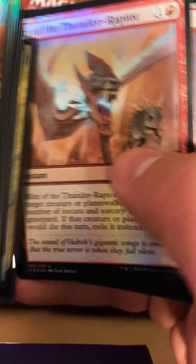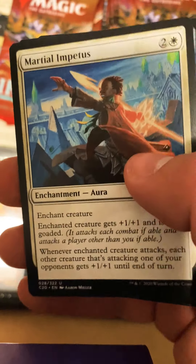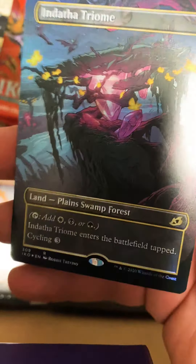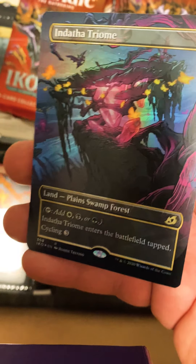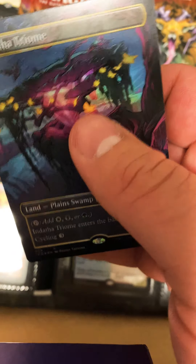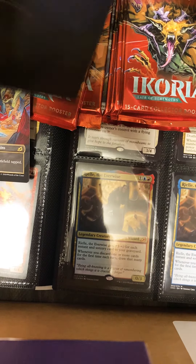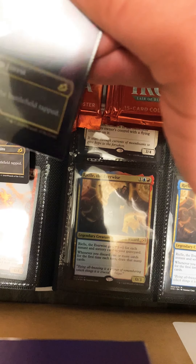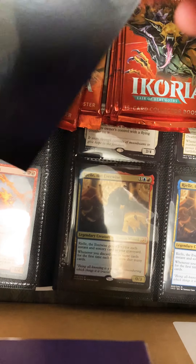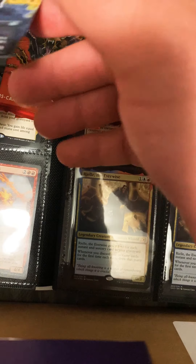I'm still looking for a full art foil Triumph. Martial Impetus, Crystalline Giant, Sky Cat Sovereign — another Triumph. And a Space Godzilla — there it is! A full art foil! That's what I'm talking about, that's what we want — a full art Triumph foil. And another Triumph and another Space Godzilla. Perfecto el mundo.